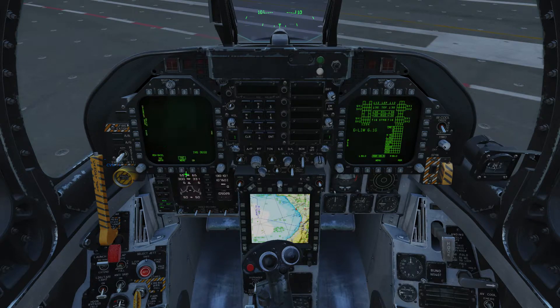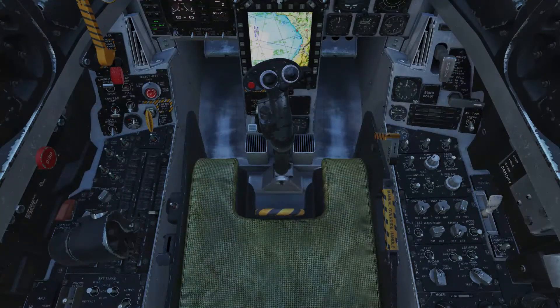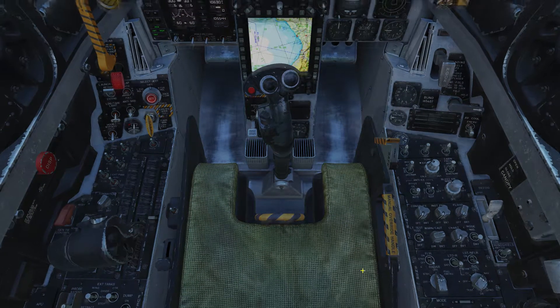We'll now configure the displays for takeoff — we want our left screen showing the HUD and our right screen showing flight controls. The INS is still aligning, but you can speed that up by going to the HSI menu and clicking the standard heading hotkey. This uses the GPS to tell the plane where it is and it's done in 90 seconds. With the INS aligned, go to the control switch in the bottom right corner and set it to NAV.